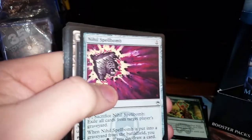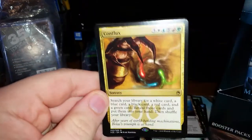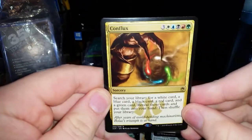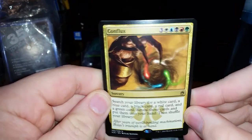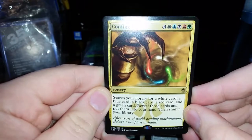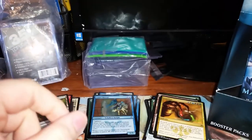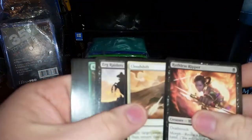Pack 6. Arbor Elf. Ethersworn Canonist. We have Mishra's Factory. Myriad Landscape — need more of those. Conflux — it's an 8-drop sorcery: search your library for a white card, a blue card, a black card, a red card, and a green card, reveal those cards, put them in your hand, and shuffle your library. And we have a Foil Quasali Pridemage. Not the greatest foils in the world so far, but we haven't opened too many packs — I think that was only like five or six.